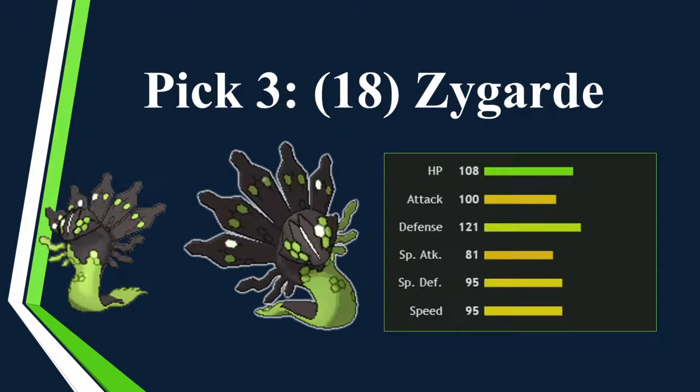At pick three I wasn't decided — I knew I wanted one of the dragons. I wanted either Kyurem, Dragonite, or Zygarde. 18 points, and Zygarde was still there at round three — could not leave it. Good Substitute with Glare and Coil, or a set with Extreme Speed and Thousand Arrows, which is obviously one of the best moves in the game. Decent speed tier, great bulk, so many options. It gets Scale Shot now, it gets Dragon Dance. Basically so many options for Zygarde, and I just wanted to use it in draft because I never have. It's a strong ground type that isn't hurt by Grassy Terrain because it uses Thousand Arrows instead of Earthquake a lot of the time.